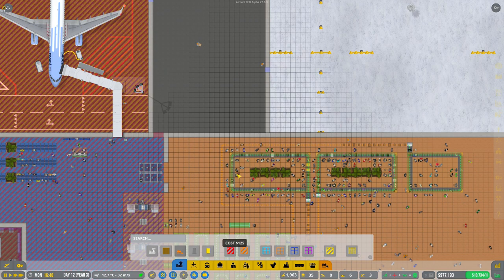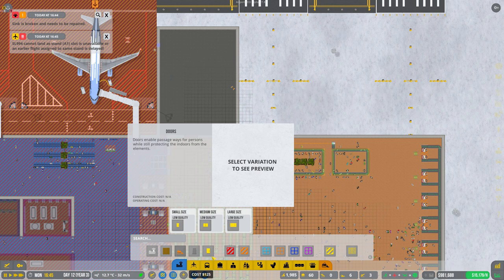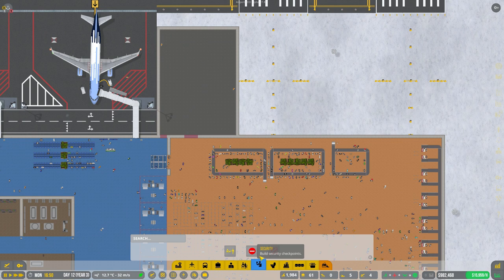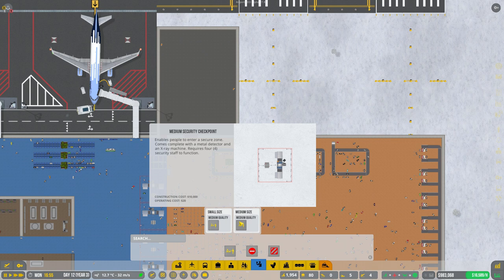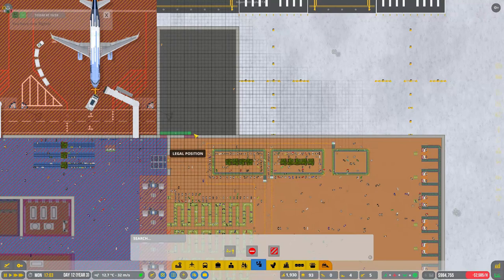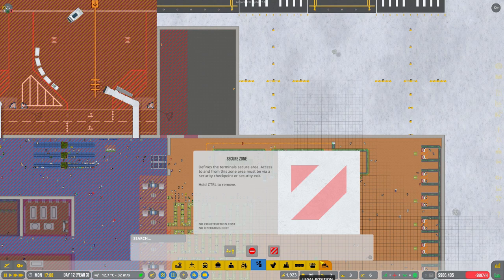We'll put a medium door there and then we'll have a large one here. So - security, we want secure zone, we want the checkpoints. Then we'll put it into security - it comes complete with a metal detector and x-ray machine. Then we'll just get some small ones up here. It's not going to let me do it in the secure zone - let's do this. I put the door in the wrong place. Let's redo that - large door, put it a bit further this side.